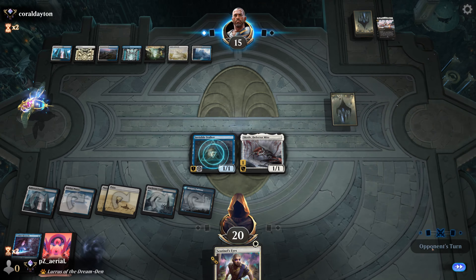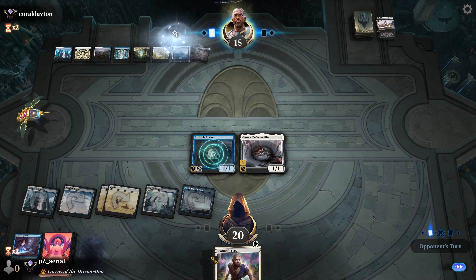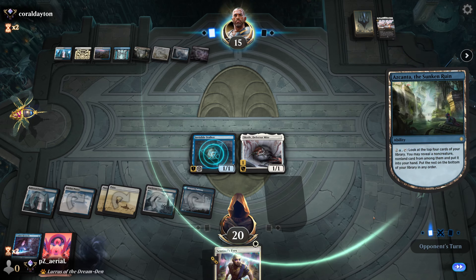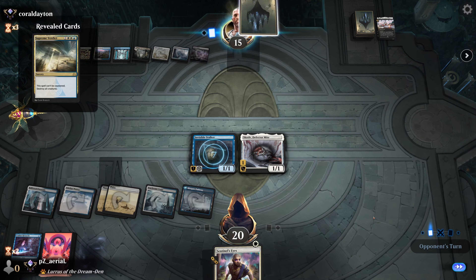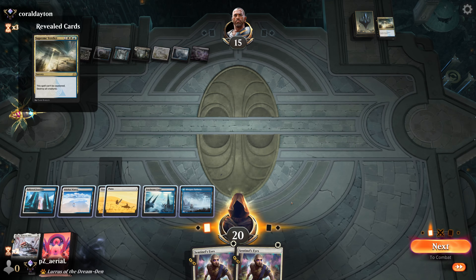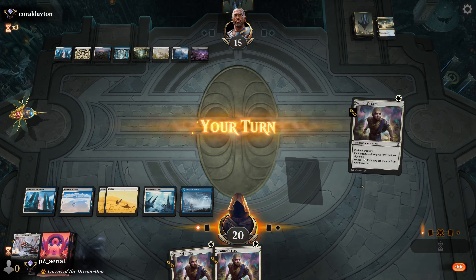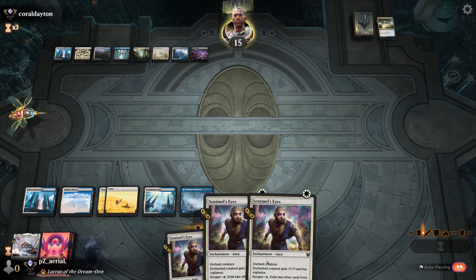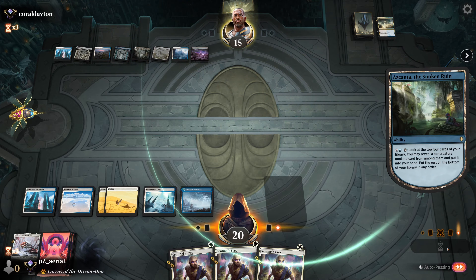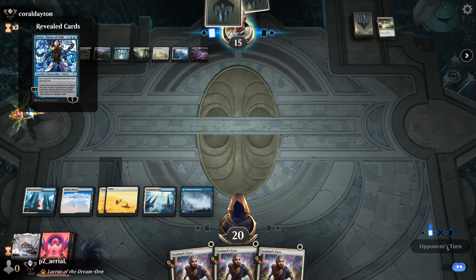I'm going to go a little bit wide since they just have one card. The Staggering Insight needs to start having me draw cards. Hopefully this is not a March of Otherworldly Light... they have the Agonize. Unfortunate — I needed to hold up Screlv. Now we're looking like we're in a bit of trouble. They find Supreme Verdict — oh my gosh, that might be the straw that broke the camel's back. I've drawn three Sentinel's Eyes. That's demoralizing.